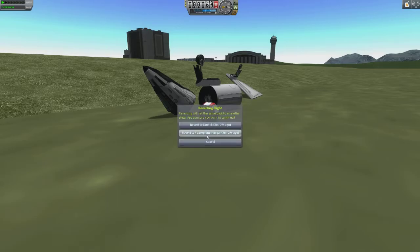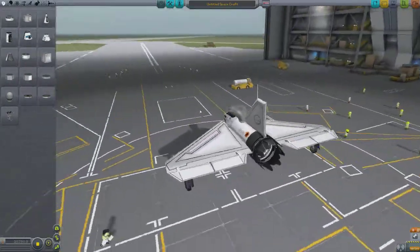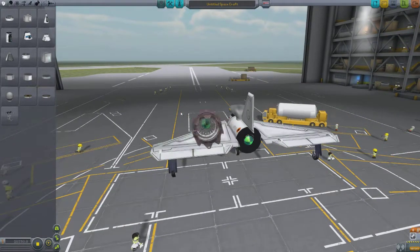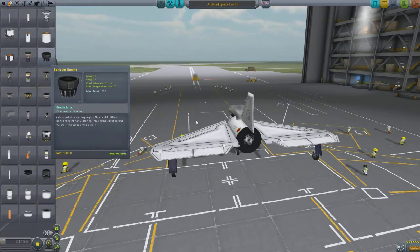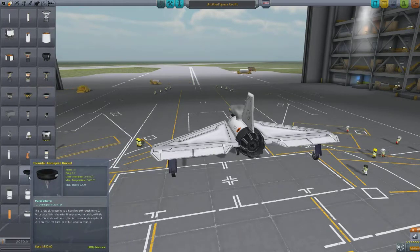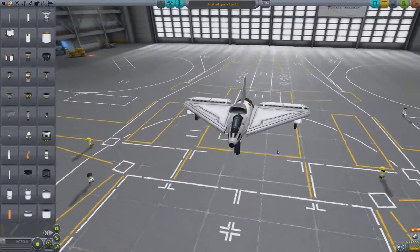We're going to go ahead and revert to the Space Plane Hangar and see how we can modify this plane to actually make it land nicely. What I realized from a previous build was this jet engine is really powerful, so I'm going to switch it out for the basic jet engine, which has a maximum thrust of 150, whereas the turbojet engine has a maximum thrust of 225. A simple change like that may actually help us a lot.